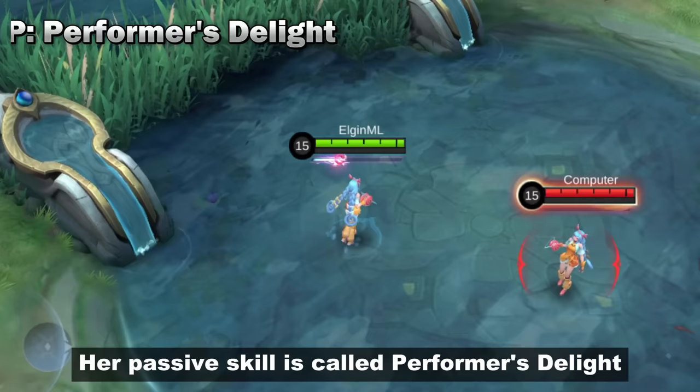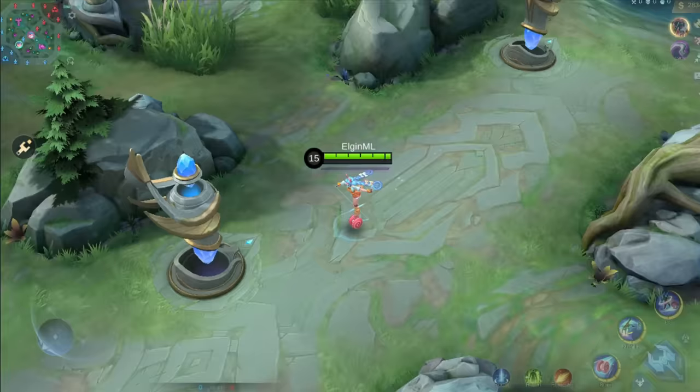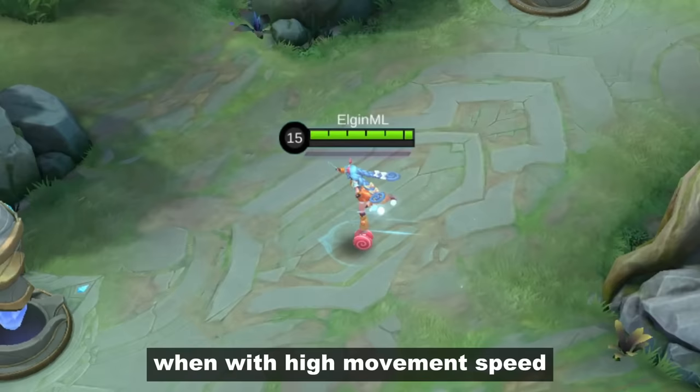Her passive skill is called Performer's Delight and it grants 3% movement speed each time she deals damage. After reaching 10 stacks, she will receive 30% spell vamp. She has this funny walking animation when at high movement speed.